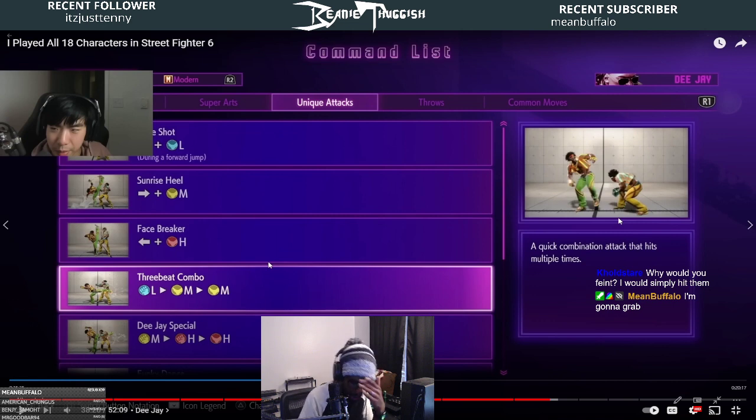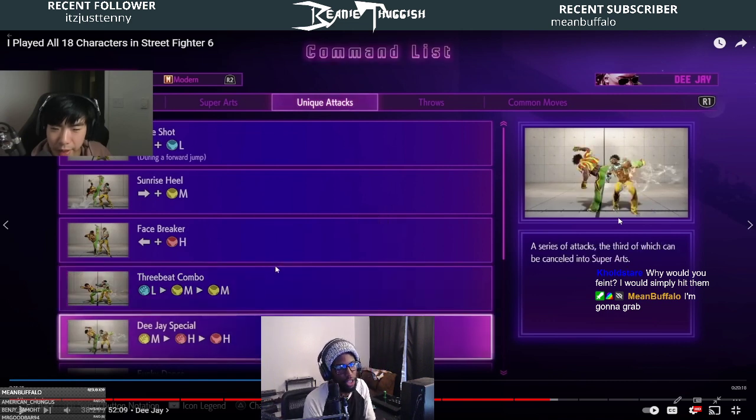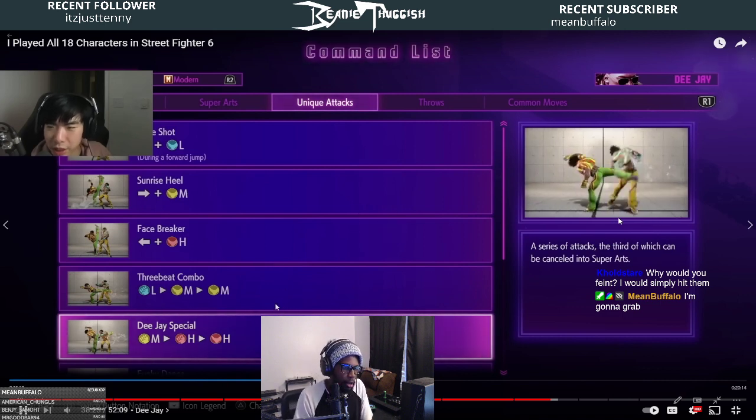There's so many things you can do in between — you can parry, use Drive Impact, use a special move. You can use combos like bait your opponent out and make them think twice about pressing after the button, knowing that usually it's going to be punishable. Most target combos — this one can only be canceled into super arts unfortunately, so it's the easiest confirmed bread and butter to get a free level one.